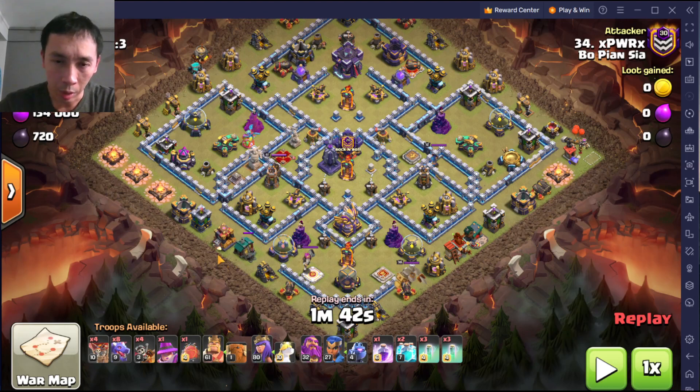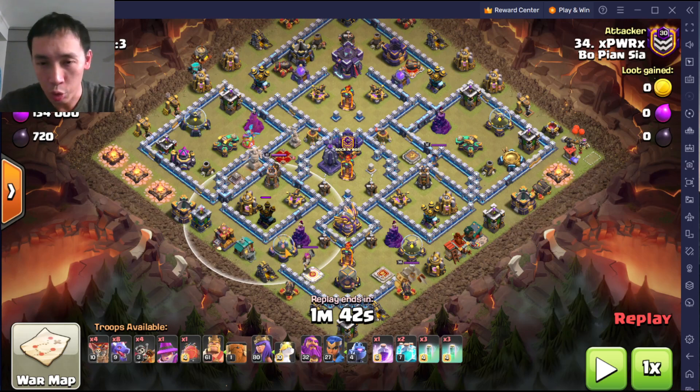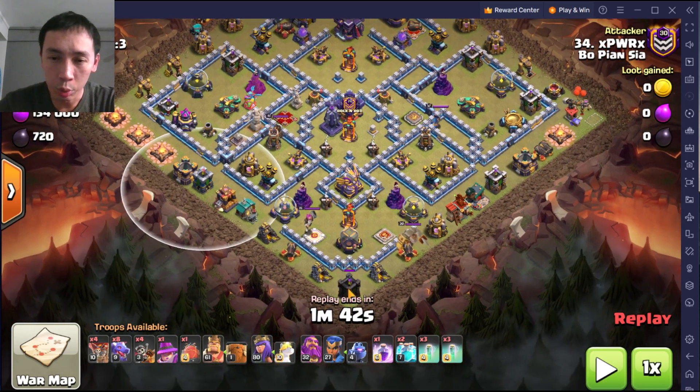The heroes — the Barbarian King and the Archer Queen — are going in from here. They're going to get these buildings. The air defense is my main target. I'm not sure where the king will go; it's either here or here — doesn't matter.